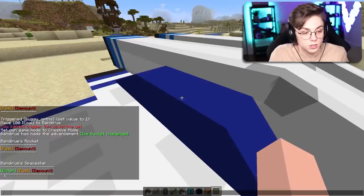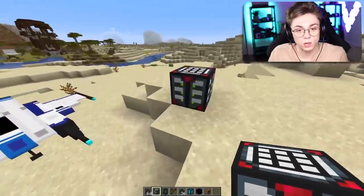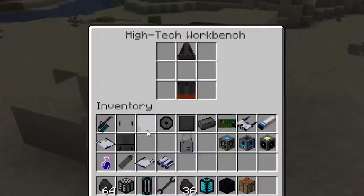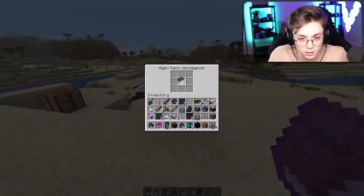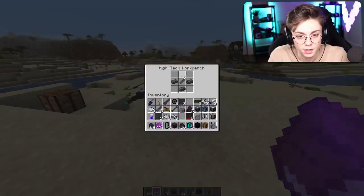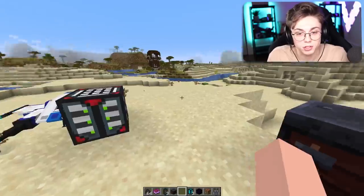Spaceship — enter the spaceship, equip your space suit. I don't have one — it only gave me magnetic boots. We got a high-tech workbench. I need my space suit. I found this book — see if we can make something here: oxygen tank, then glass, then redstone. Oh wait, I already had one. I'm ready for space now.